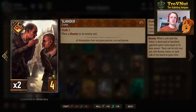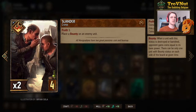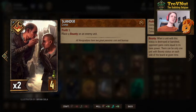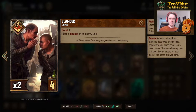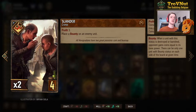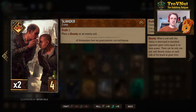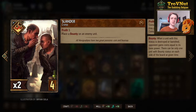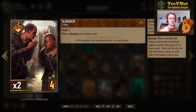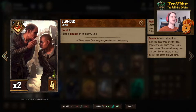Slander is in this deck twice — it gives you 3 coins and lets you apply a bounty on an enemy unit. The bounty mechanic: if you apply a bounty to an enemy unit and destroy that unit, you gain coins equal to that unit's base power. This creates a cycle where you bounty a unit, destroy it, then get enough coins back to bounty and destroy your next unit — a cycle that keeps going.